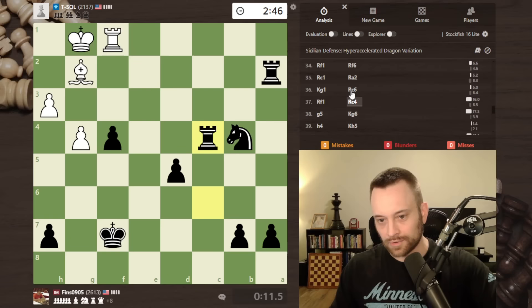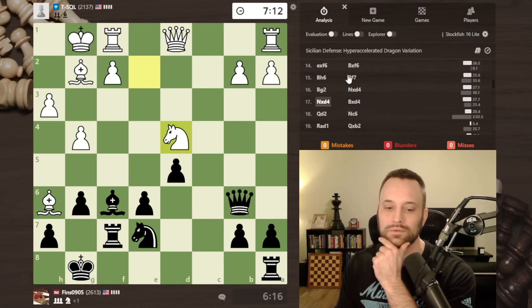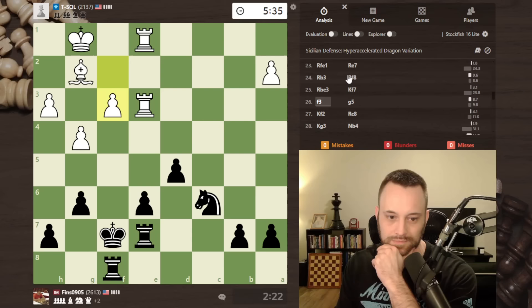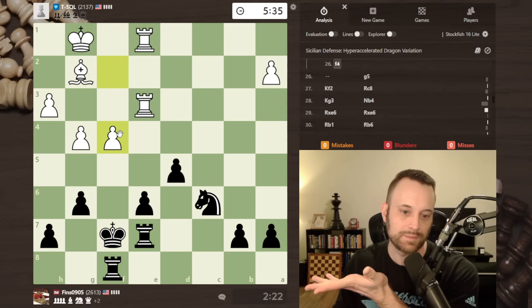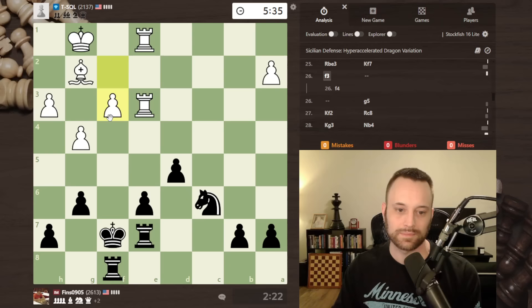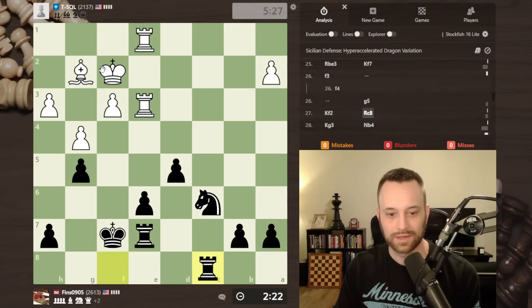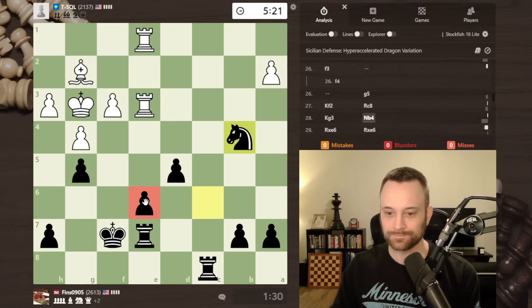I thought white's play was pretty baffling starting honestly from around here — they lost the d-pawn. Maybe I could chalk that up to not being vigilant. But really from this point forward, f3 — my first thought upon seeing that move was that it was a mouse slip, because I can't imagine f3 is a good move here. I thought f4 would be played because f4 lets white try to break up this light-square cluster and attack the d5 pawn. You don't want to play f3 and blunt your bishop. And rook takes e6 — I have no clue, because I'm defending this pawn sufficiently.